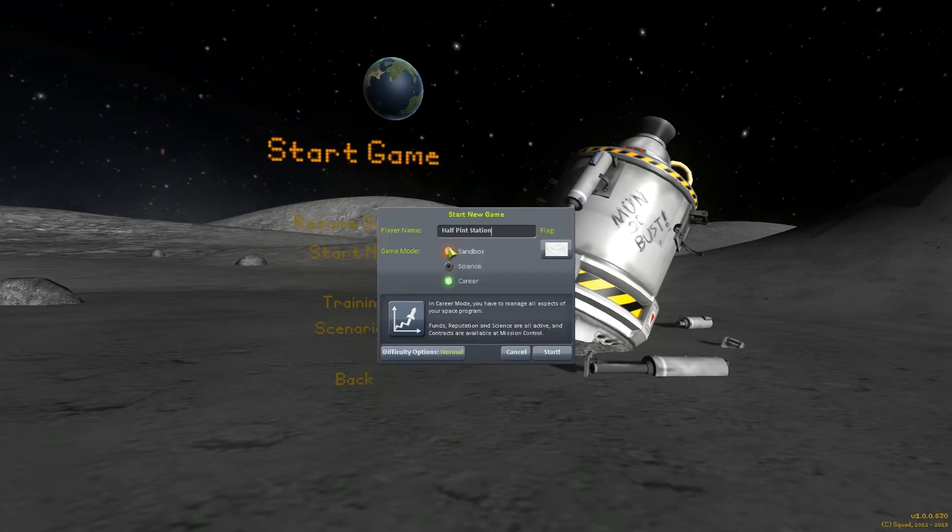So now we have three different game modes. Sandbox gives you unlimited everything — you start off with everything and can build whatever you want. Science is all about creating scientific data to research new technologies, but you do not get funds or reputation. And then Career has funds, reputation, and you manage all aspects of the space program. Which is what we're gonna do.